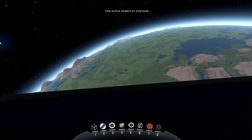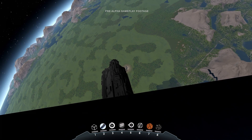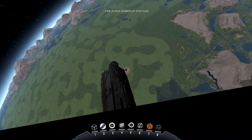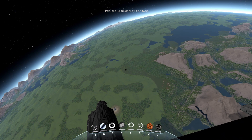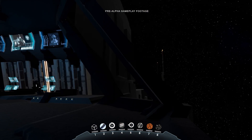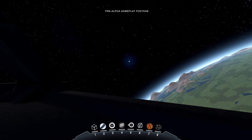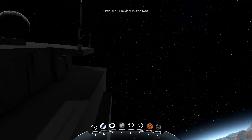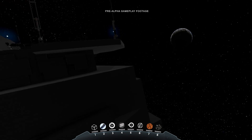Let's have a look at the planet we just came from — it's kind of nice. You see down there the arc ship — that's the ship we saw at the very beginning. Anything that is big enough to be visible from space will be visible from space. So if you have a huge city or any big structure you build there, it will be visible from space.